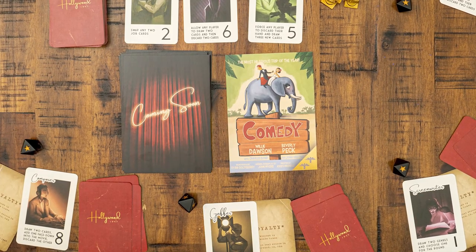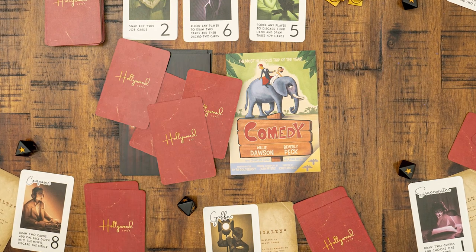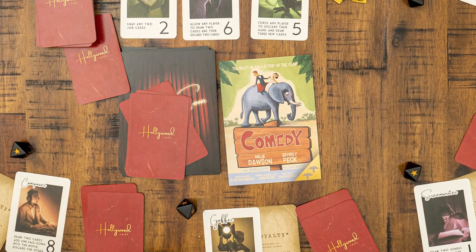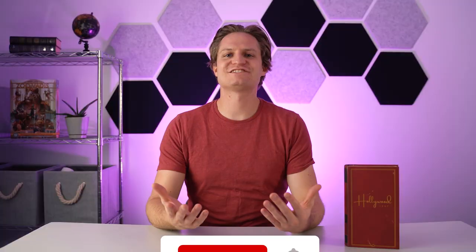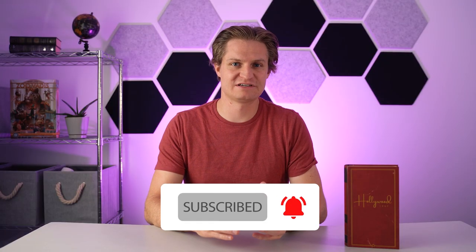Each round will be a unique film. Players that have a star on their dice can add one card from their hands to the film. A random card will be added from the deck and a random card will be removed from the movie. All cards are flipped and the film will either be dubbed a patriotic film or a communist film.